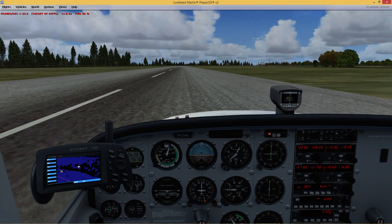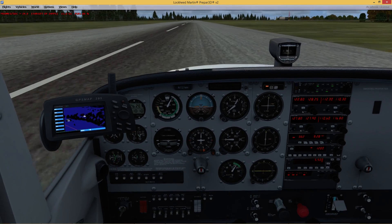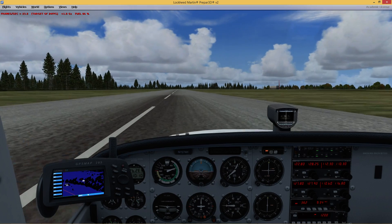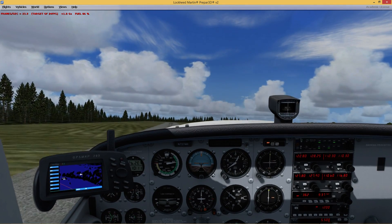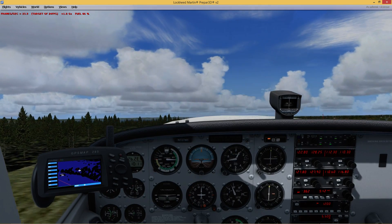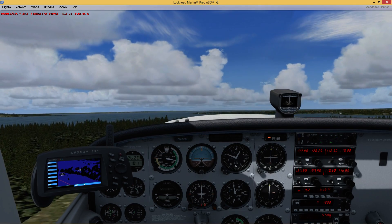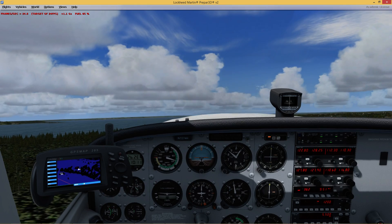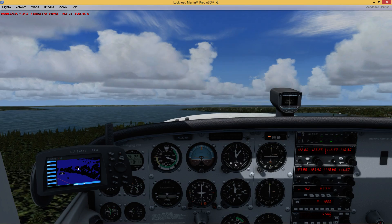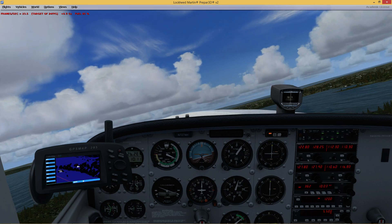We're straight up, we've got no flap set — we shouldn't need any for this takeoff at all. So I'm going to go ahead and throttle all the way up to max. We are in full reach. We're going to take off at about 55 knots. We're going to try to stay around 70 knots for the initial climb. I'm going to stay relatively low. The clouds drop down to about 2,600 feet, which is not terribly high. So it'll be a relatively low flight, plus it'll be better for sightseeing as well.